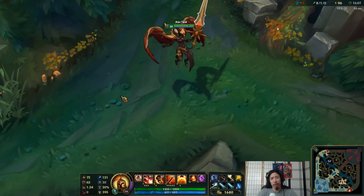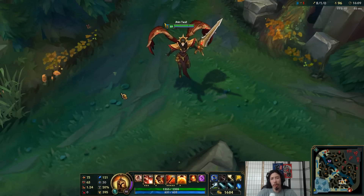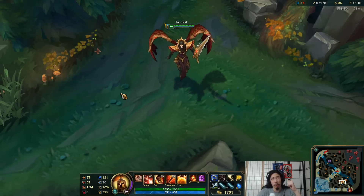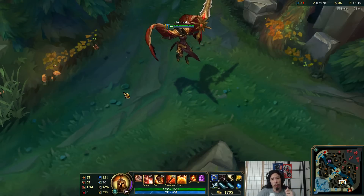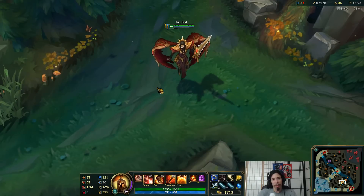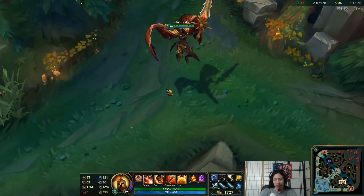I'm back with another skin preview video, this time Iron Inquisitor Kale — the last of the 750 RP Grimdark Medieval setting skins. We just had Singed, and in a separate video I did Nocturne. This one — I don't know, I think this one looks better. It certainly seems to continue to blur the line between Kale and Leona a little bit more.